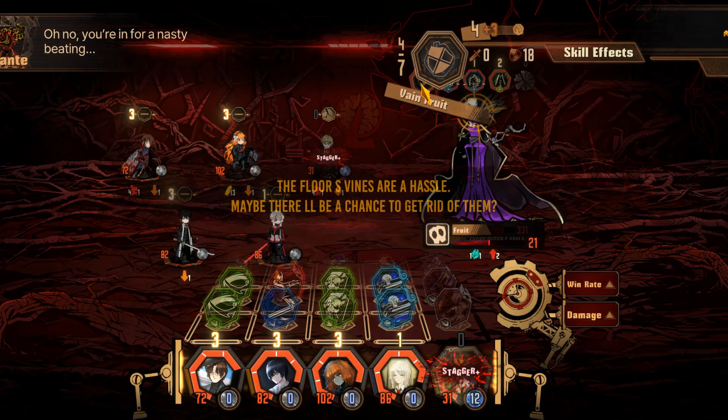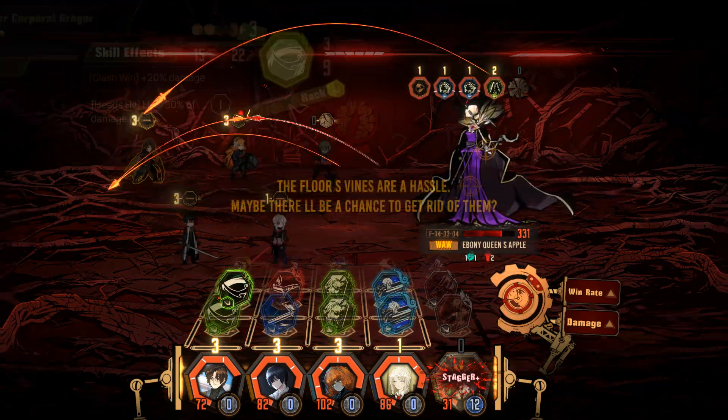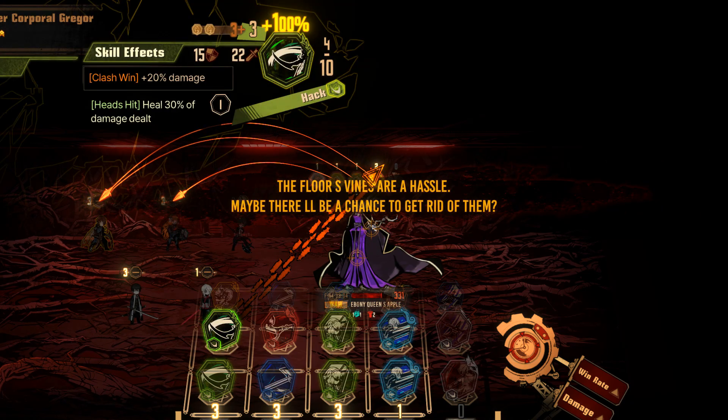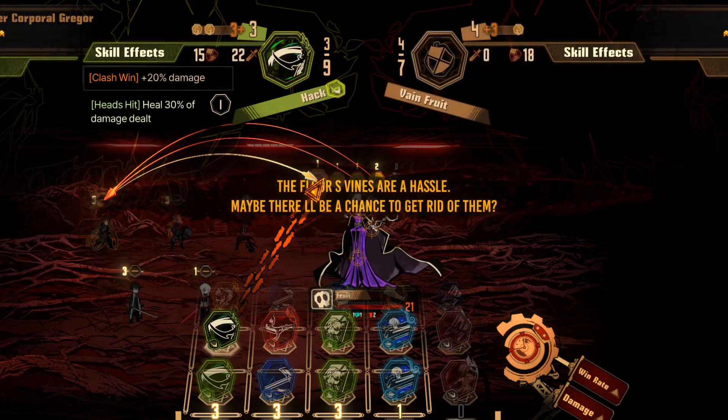One part is already broken — now is the time to focus the others down. The yellow text on screen will give you a small hint. Clearly, the floor vines are the most dangerous attack. The key is to destroy the seed, since it can regrow other parts. But you can roll past it with the correct combat turns. For the next turn, I fully commit attacks to the left stem. While I couldn't destroy it, I dealt a lot of damage.